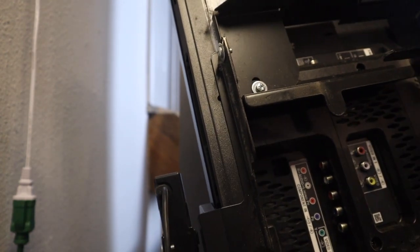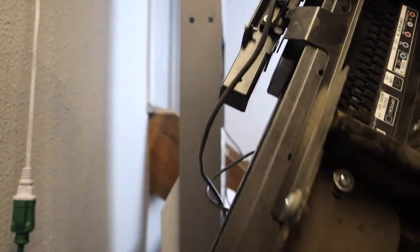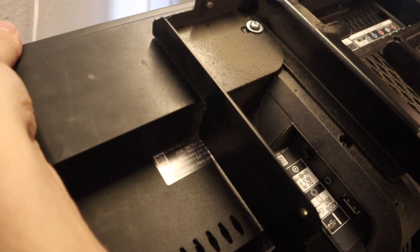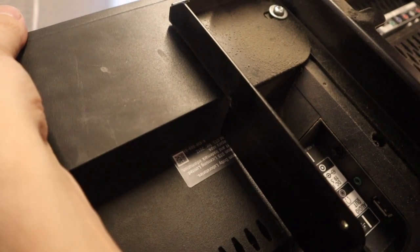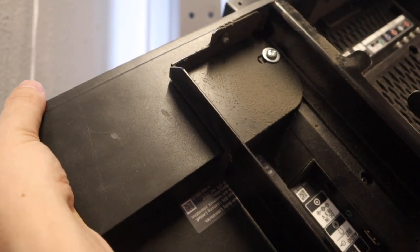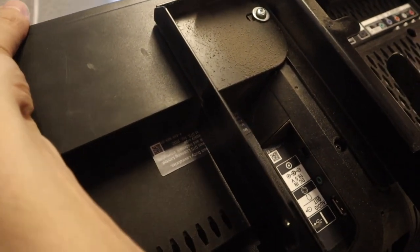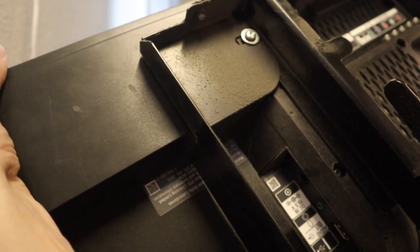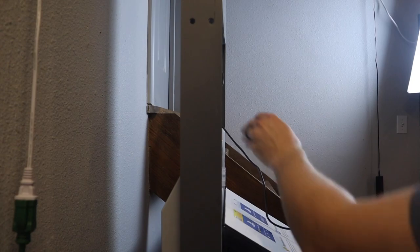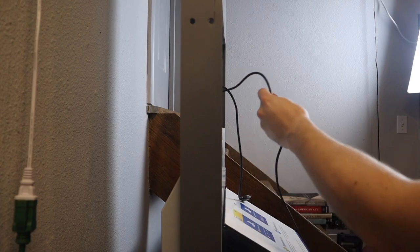I wanted to get the screen off and see what our power situation is looking like. It wants 19 volts DC and audio out. I guess if it's not a laptop monitor, it's obviously a television because it's analog in. I'm not sure if that's normal for Bravias or if that's because this thing is a display unit. I might have a 19-volt supply hiding in the gubbins of this thing, or out in the garage — because like you, I don't throw away power supplies. I keep all of them.